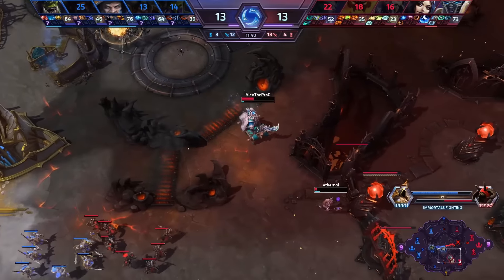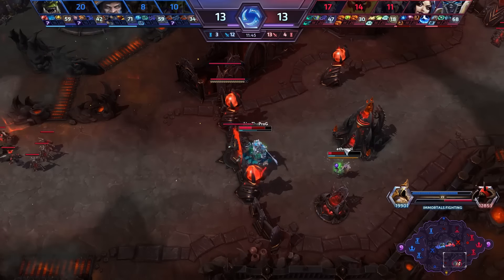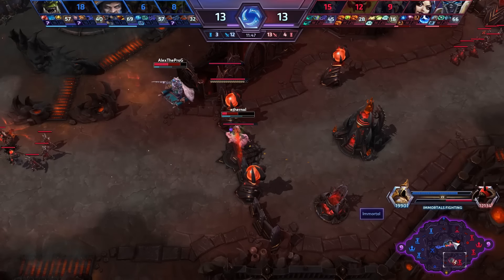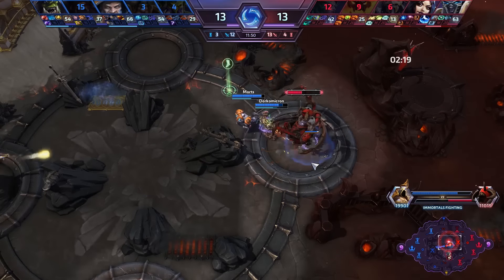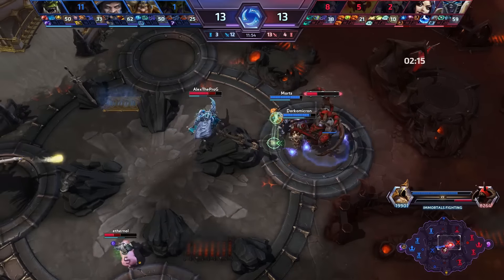Tychus was trying to get into range for another quick damage poke against Eternal, which would definitely have ended Li Ming. But at this point it's a 2 versus 2 on the map, and Morts on Tychus and Dark Omicron on Rehgar go for the Immortal. Eternal moves in from behind, here comes Alex trying to go for the root.